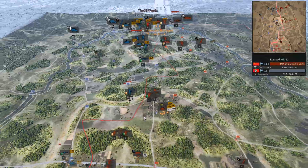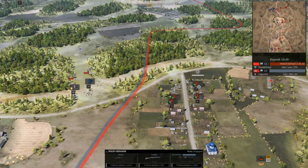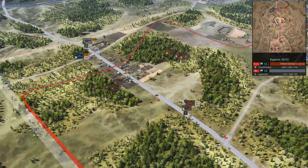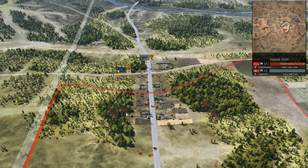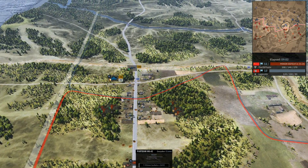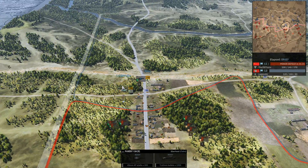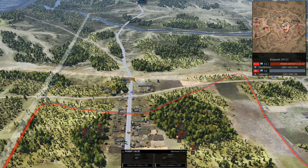Looking down south, the MP-44 is entertaining some of these Partisans in the trees in that town, and actually the southern push is happening — four squads, all eight squads moving in. Not in parade formation, unfortunately. They're gonna run into a little bit of trouble, as they have no AT and there's a T-26 here. A T-26 is probably not gonna have a good time either, a little bit outnumbered.